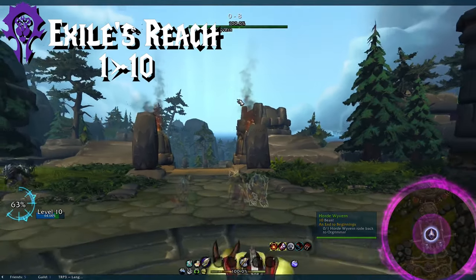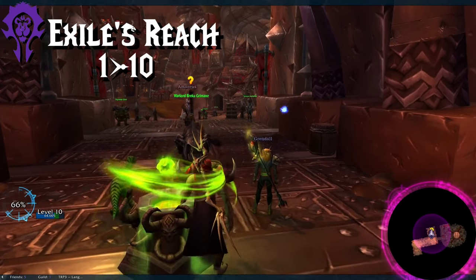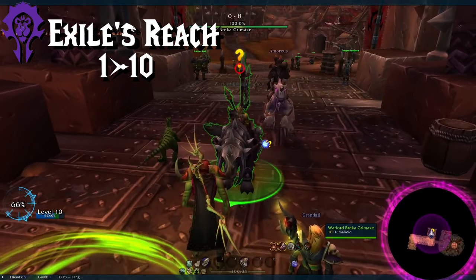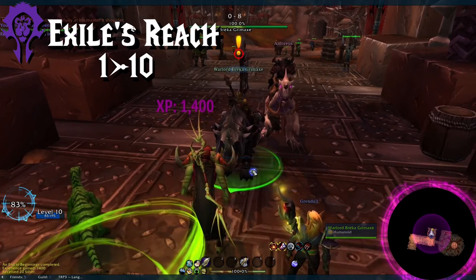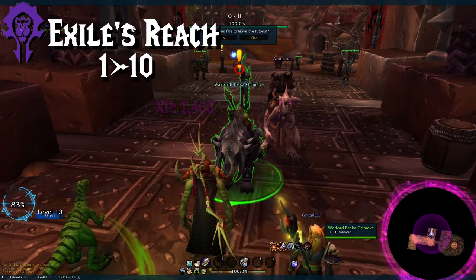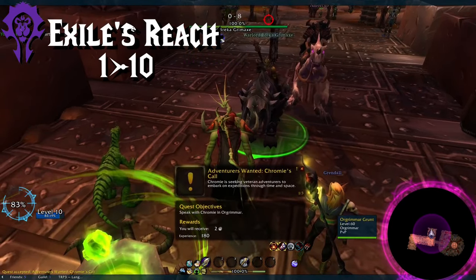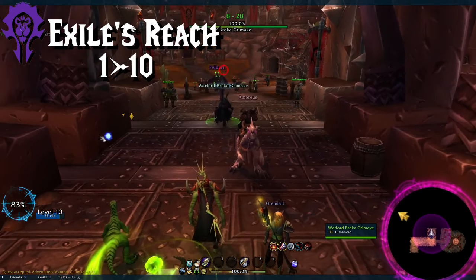Once you've completed Exile's Reach and you stand at the city gates, make sure you skip the tour. You don't need it, and it will lock you into doing the BFA intro afterwards, so don't do that — we'll need that XP later. Auto-turn-in will try to accept the quest, so if you do, it's fine. Just delete it, set the add-on's option to dailies, and then decline the tour. Change the add-on back to all, and you're good to go.